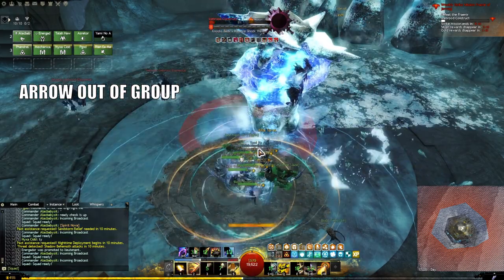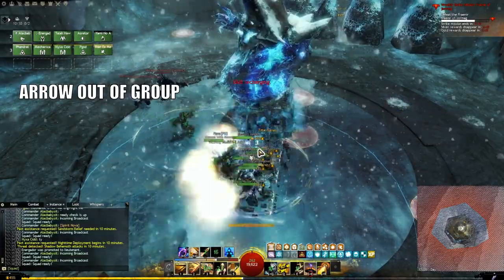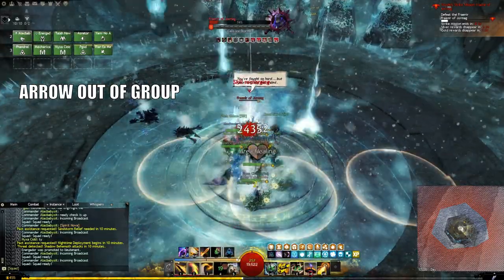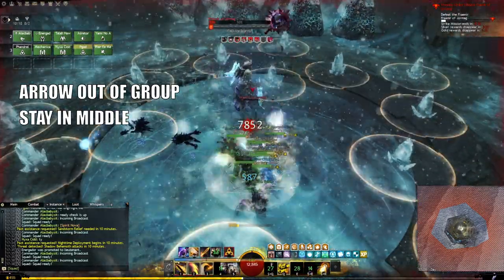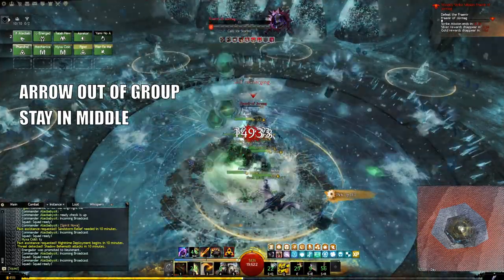The boss will eventually turn invulnerable around 70%, so lay off the attacks until his buff disappears. The rest of the fight is basically a DPS race. The only thing to know is that when the boss jumps out of the middle, don't follow him — stay grouped up in the middle. He'll eventually jump back and you can finish off the fight.